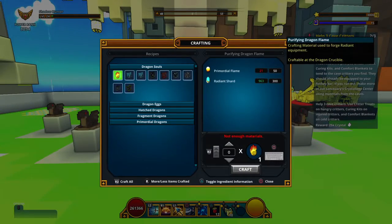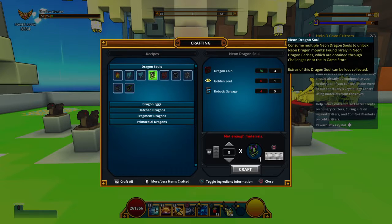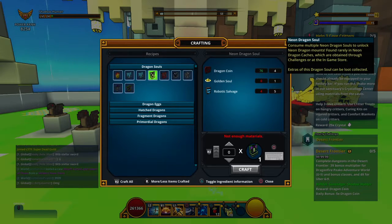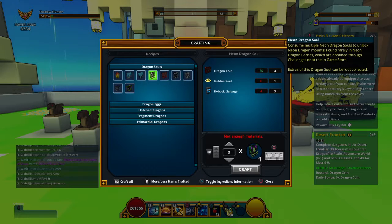For the Neon Dragon, you need five dragon souls and the Neon Dragon recipe, which costs Robotic Salvage — found in Neon City — and Golden Souls, which can be found in most worlds by just digging down. You'll see little golden things underground. If you're playing with a friend who already has every dragon, you can make them follow you, and when you find souls you both get one. Keep getting them, then trade so your buddy gives you all their golden dragon souls — it's a win-win.